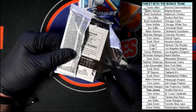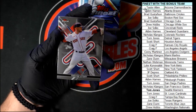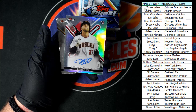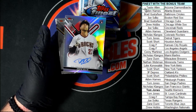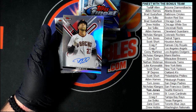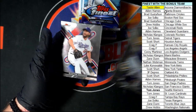Pack number six — last pack of the first mini box. Starting out Trevor Story, Mountcastle. Nice Drew Ellis auto right there going to the Diamondbacks — Taylor A, that one's yours. Behind that, Yellick and Kershaw.